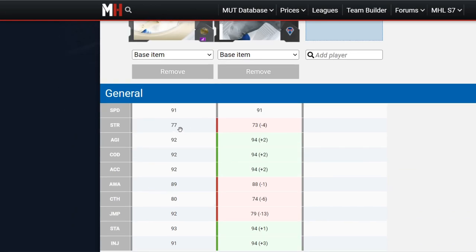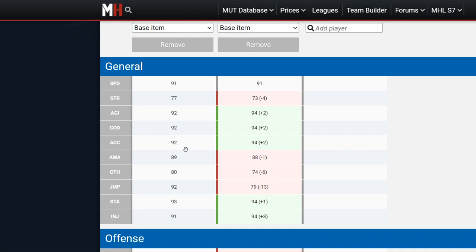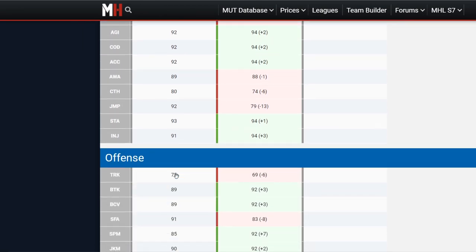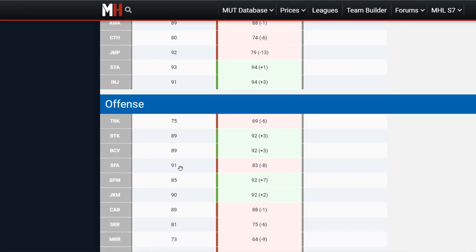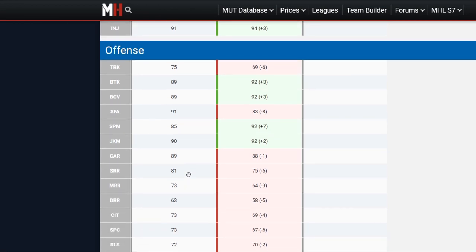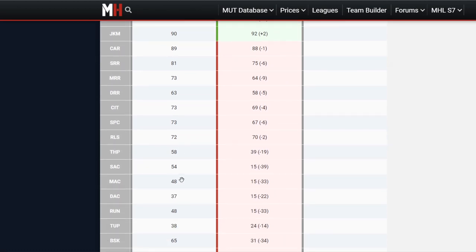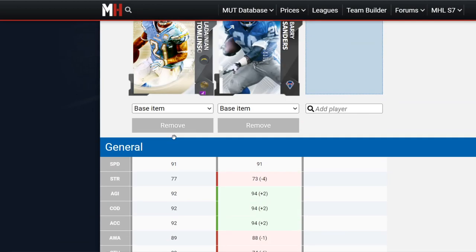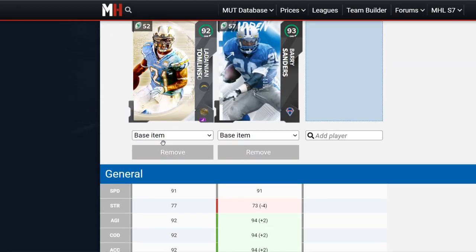Speed-wise they're the same. Strength is better on LaDainian, two less agility, two less change of direction, two less acceleration. One more awareness for LT, six better catching, way better jumping which is really good for catching prospects. Trucking is better on LT, break tackle is lower than Barry, ball carry vision is lower, stiff arm is better by a lot which is important. Juke is lower, carrying is better, short route running is way better.